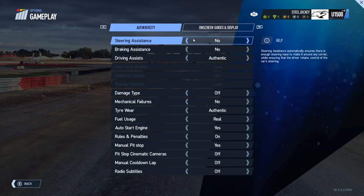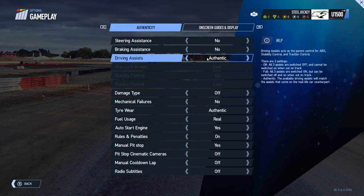The next one is gameplay. We have authenticity, with the option to have steering assistance as yes or no, allowing less experienced players to get a feel of the game. Same deal with braking assistance. The complete driving assist consists of anti-lock brakes, stability control and traction control. Setting this to authentic allows anti-lock brakes to be low, stability control on, and traction control on low. Setting it to off turns all three completely off.